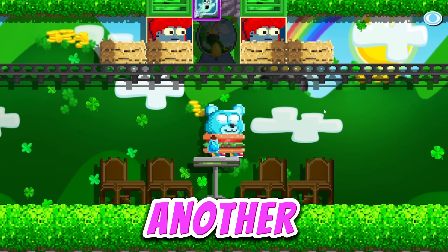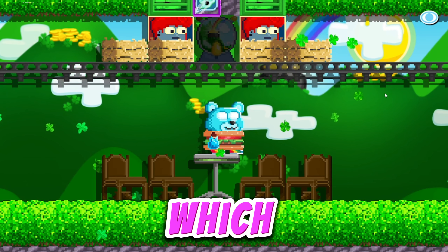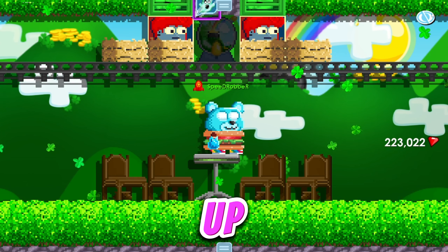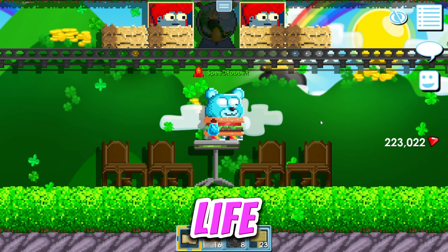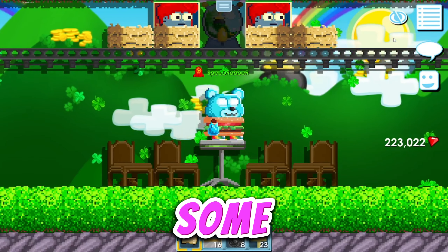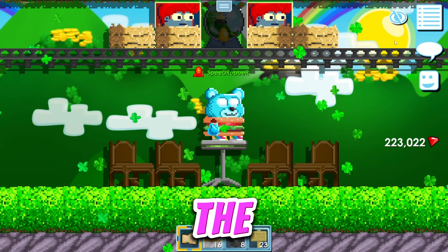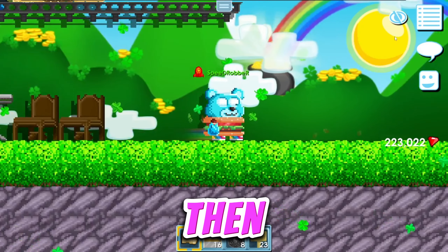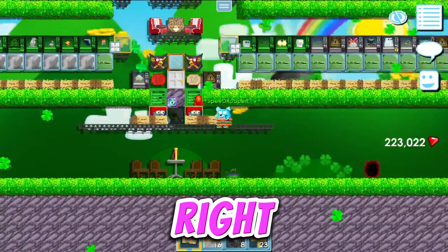What is up guys, welcome back to another Growtopia video. Today we're going to be prepping for Valentine's Day, which is basically just getting our gems up. I'm probably going to pay to win anyway and just buy some gems. Preparation for Valentine's Day is getting a job in real life, but if you're unemployed like me, we have to do some workarounds.